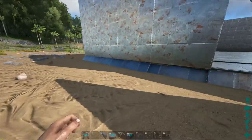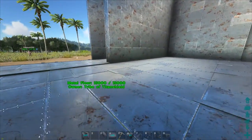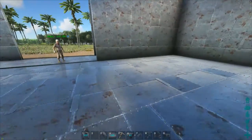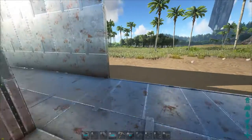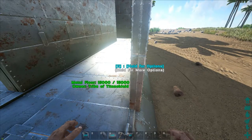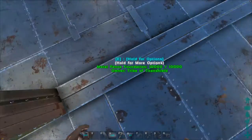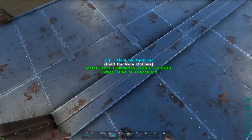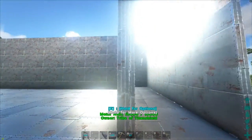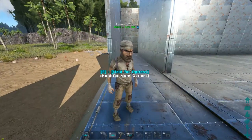Now in the previous videos what we've done is basically we went in here and we laid down double foundations. If you haven't seen that, go check it out. It's a pretty cool little trick. And after the double foundations we actually went into reinforced walls — that was the second video. If you haven't seen that go check it out guys. At the end of the second video we showed you a little trick — if you look at the screen it says it right there — you can thicken up your walls even more.